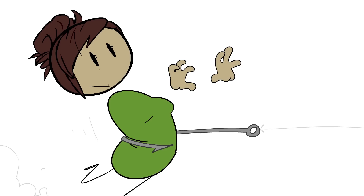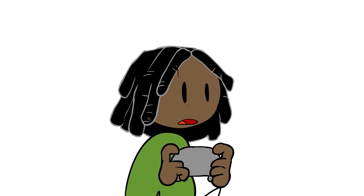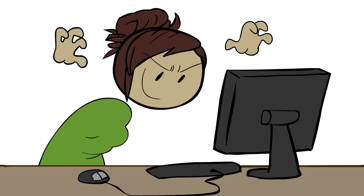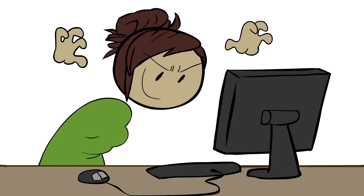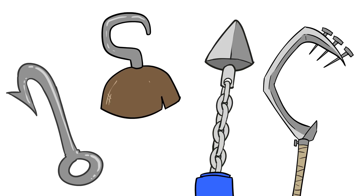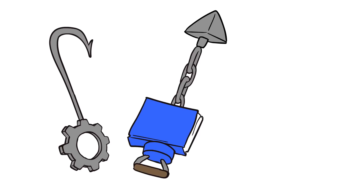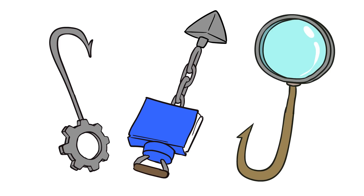The hook is just that — the part that grabs the player. The part that makes the player know, even if they know nothing else, that this is cool, that this is something they want to experience more of. The most common types are mechanical hooks, narrative hooks, and visual hooks.